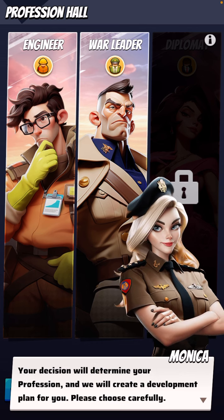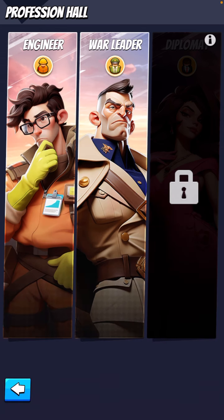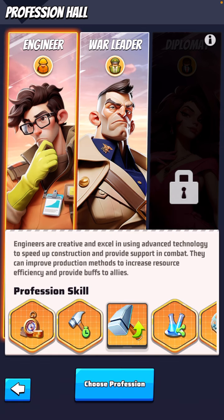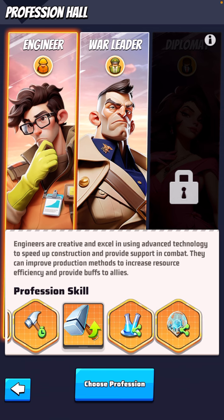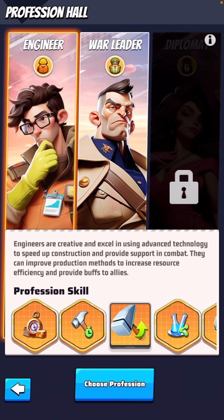All right, so you're determined — your decision will determine your profession. Create development plan, please choose carefully. Engineers are creative and excel in using advanced technology to speed up construction and provide support in combat. They can improve production methods to increase resource efficiency and provide buffs to allies. I'm guessing this is kind of like a mini first lady type of ordeal.